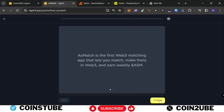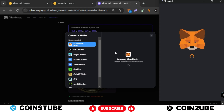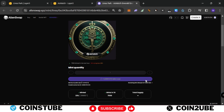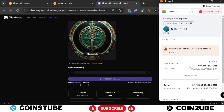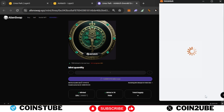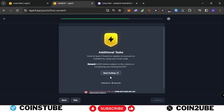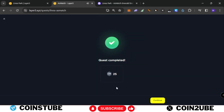Next one is As Match. Click on Continue. You need to mint the Emerald Key and you'll receive 25 LXP for this. Click on Mint, connect your wallet, choose MetaMask, and connect. Scroll down and click Mint. The mint price is $0.39 and gas fees are around $3.25 — select Low and confirm. Mint is successfully completed. Go back and verify. Verification is completed. The additional task has no LXP, so skip it. As Match task complete — received 25 LXP.